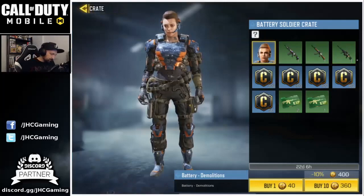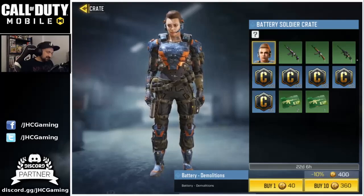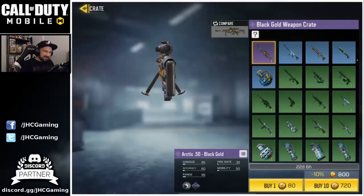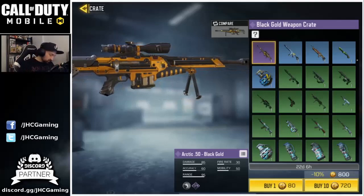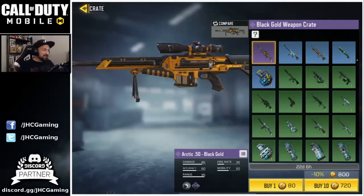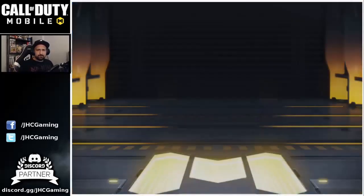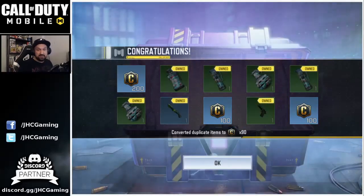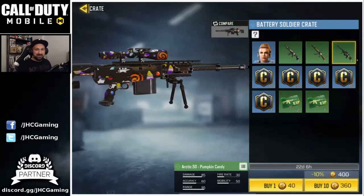Big decision now — do I stop, go back to the Black Gold crate, or keep trying for the soldier skin? Honestly the skin odds are not great and it's not that cool. I've got 792 cut points so I'll go 10 more on the Black Gold crate since I already got the Arctic 50. That's my last 10 crates of the video — hit the like for extra luck! Four knives and a bunch of credits — all duplicates.